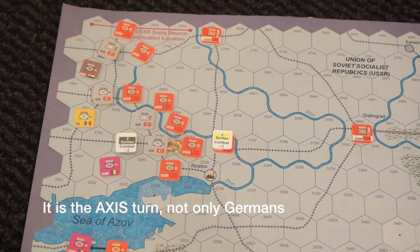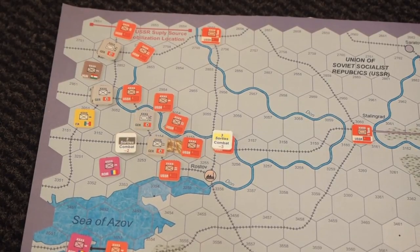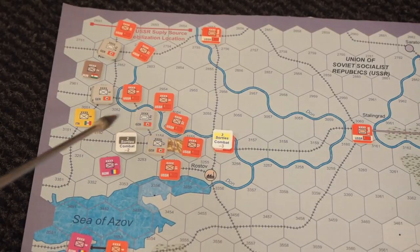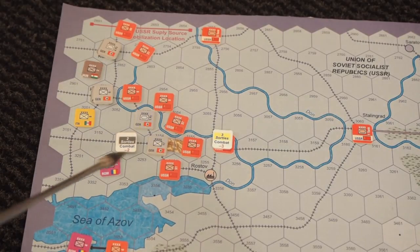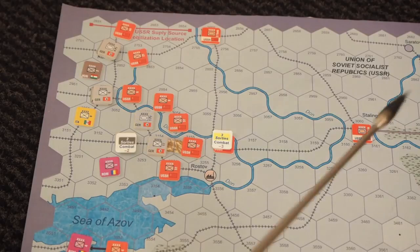Now it's the Germans' turn and they can activate units and attack. When I say Germans I mean Germans, Hungary, Italy, and Romania. The interesting part is that although they are part of the same faction, they count production independently. To win the game I need to take Rostov, Grozny, and Stalingrad.